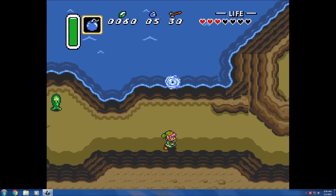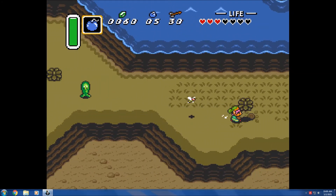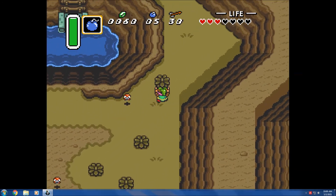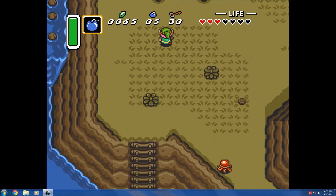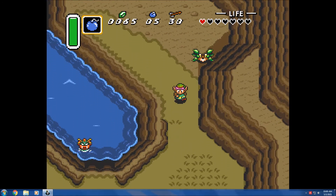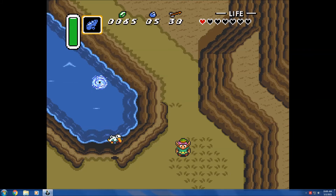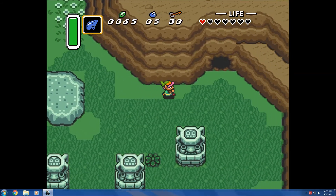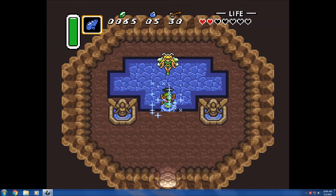Get my bombs ready. We're going to go back to the area where that chest was and blast our way through. That's a bee — I can just avoid it. If I have a net I can catch the bee, and if I have a bottle I can put it in the bottle and release it on other enemies — a rather unorthodox way of attacking enemies, but I don't have the net or bottles. Gotta watch out. We're going to get out of here because I'm dying. Return to Link's house. We're going to head back into here — this is where the fairy was. Get healed up. Yeah, those crabs hurt — they take two whole hearts off you when they hit you.